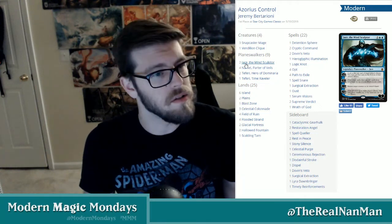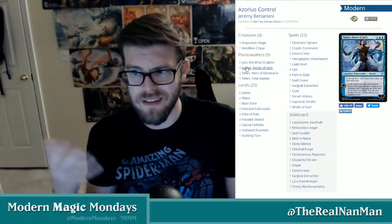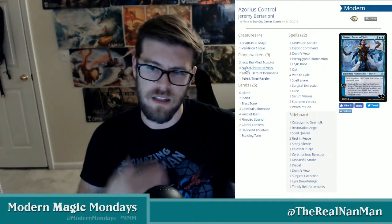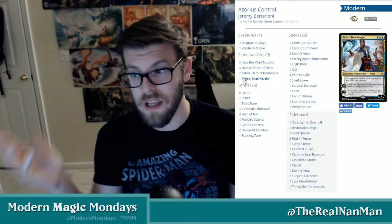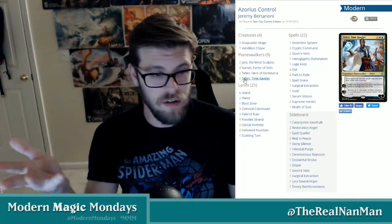Right after War of the Spark came out, we saw people trying to adjust and find new slots for these cards. Looking at the planeswalker list — previously a lot of Blue-White Control lists were running Hero of Dominaria and Jace, the Mind Sculptor. Now it's like, wait, I don't have to run Search for Azcanta anymore because Narset prevents opponents from drawing extra cards. That static ability seems really good, so people started running it as a four-of initially, now adjusted to three.